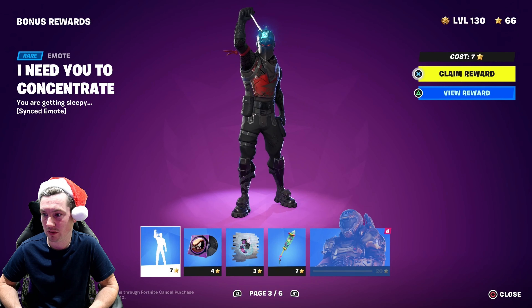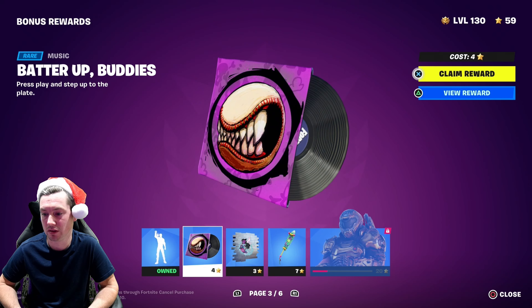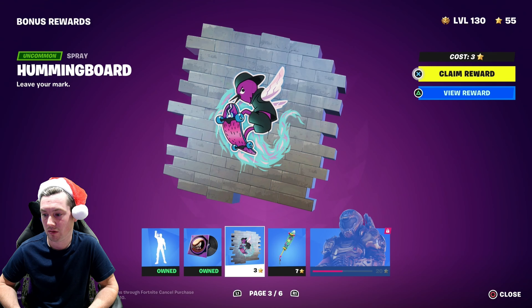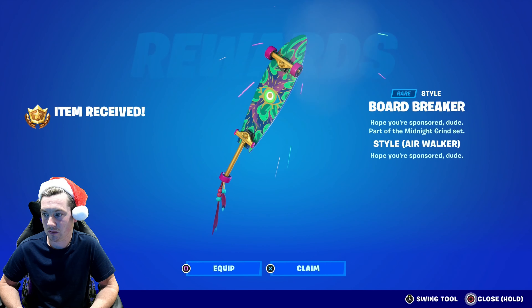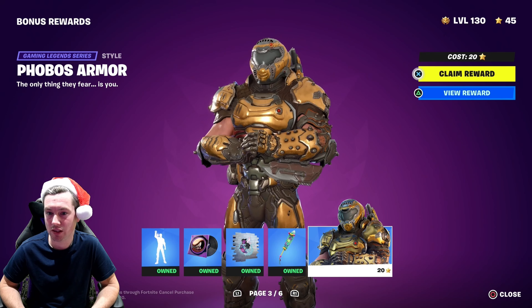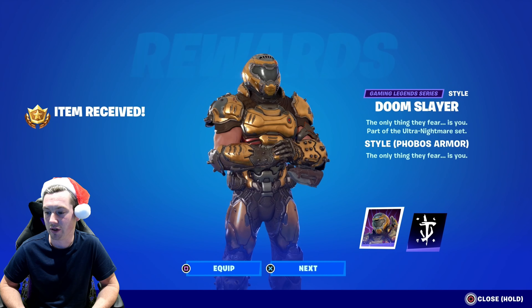Then page 3 — this is a really good emote. New rare music pack. New spray. New style for the harvesting tool. And finally the gold style for Doomslayer. I call it gold style but it's actually called Phobos armor — the only thing they fear is you. New style, it's a nice style. I do prefer the green though — green is my favourite.